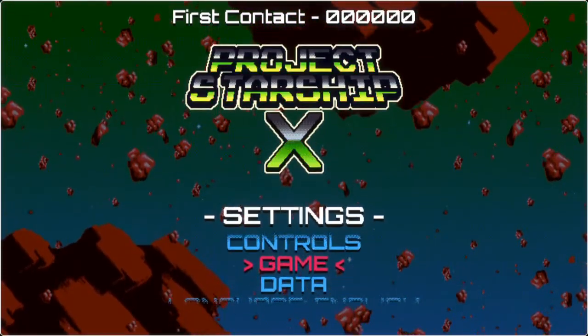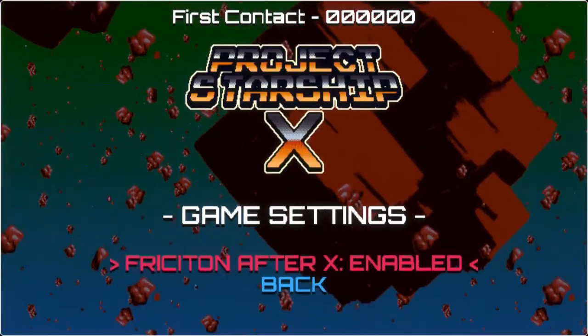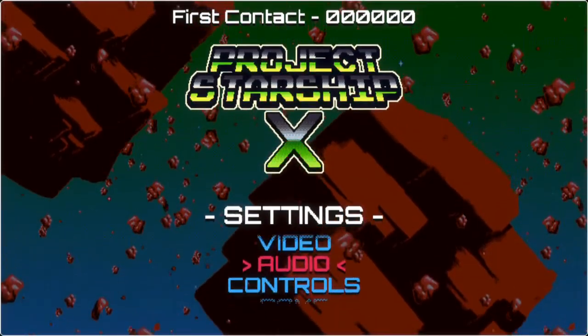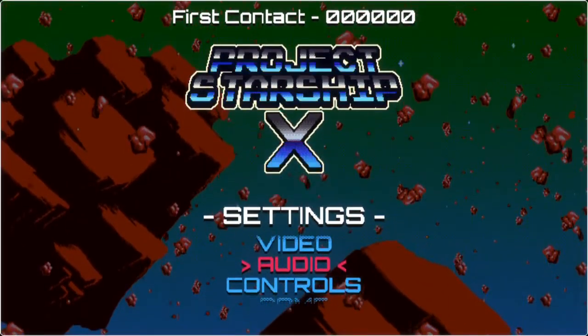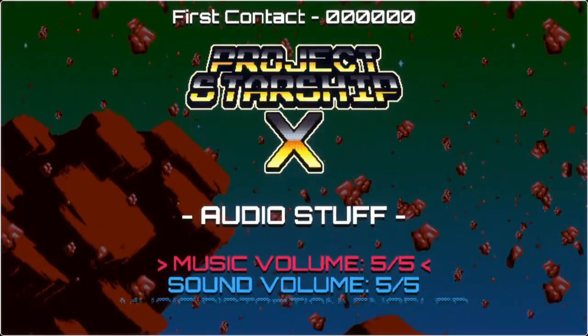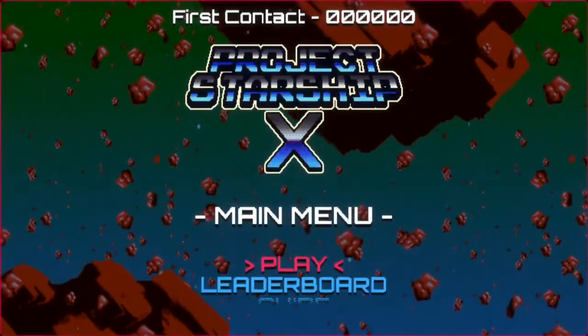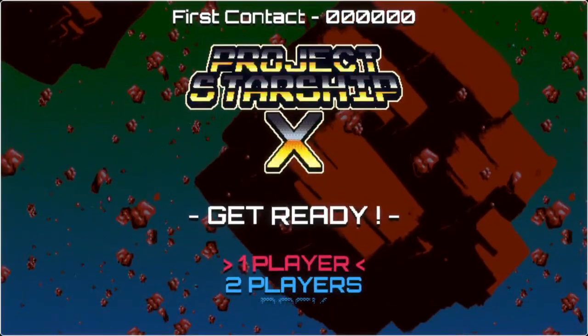There's a Game section — friction after X enabled, I'm not sure what that is, hopefully we'll figure it out as we play. You can delete data, adjust the volumes as needed, and there are language preferences. We've got leaderboard, guide, settings. Let's go ahead and go into one player. This is basically your standard arcade shmup.